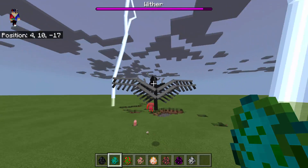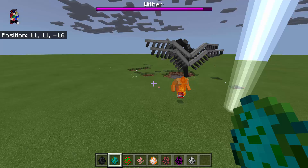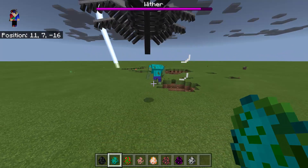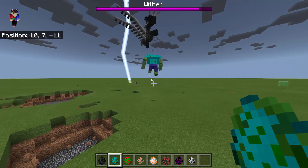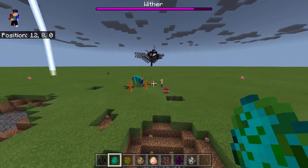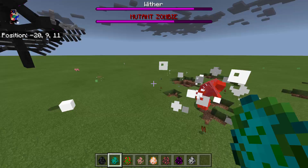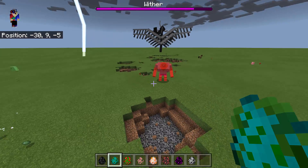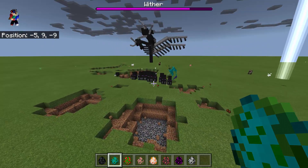There's lightning bolts everywhere! It's like dragon breath coming down on the zombie. Look at the health of the Mutant Zombie — it's approaching half health. The Wither is also being hurt by the Mutant Zombie, so this is actually a good fight, even though the Mutant Zombie is not flying and doesn't have any ranged attack.